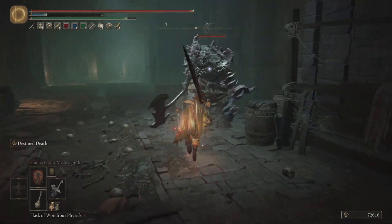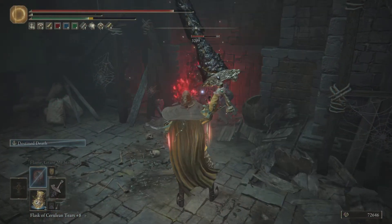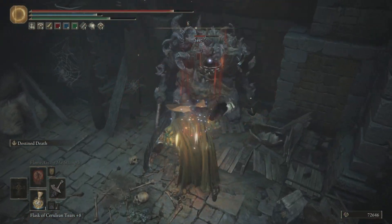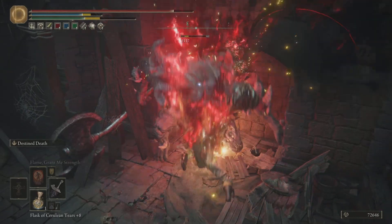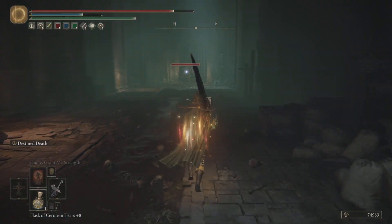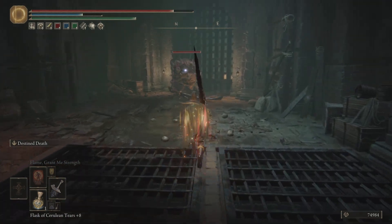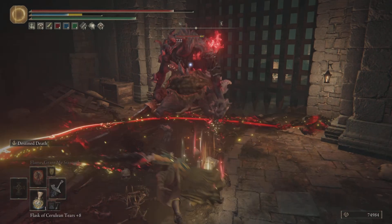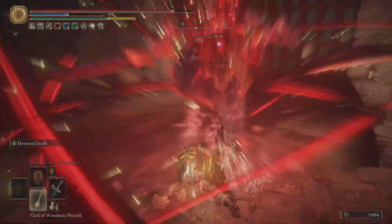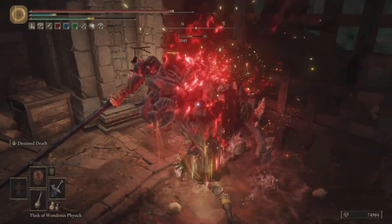The only thing you've got to watch out for is the FP, because the FP usage is a little heavy. So just keep an eye out — don't forget to keep topping it up with your flask. Otherwise, look at that, that is just amazing. I love this thing. I'm going to be taking it against the Elden Beast.